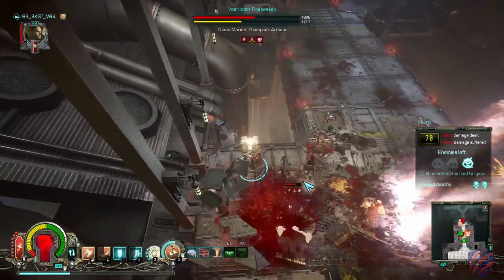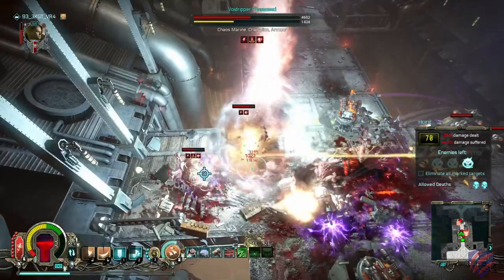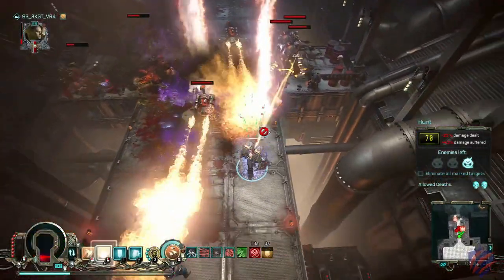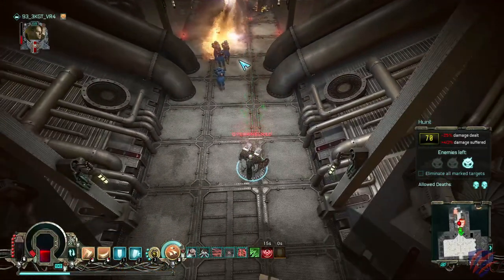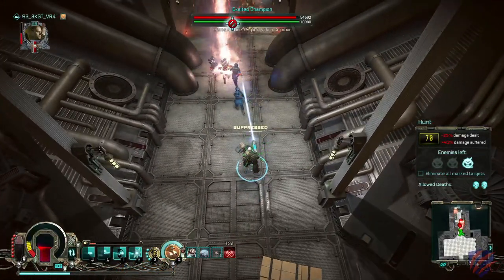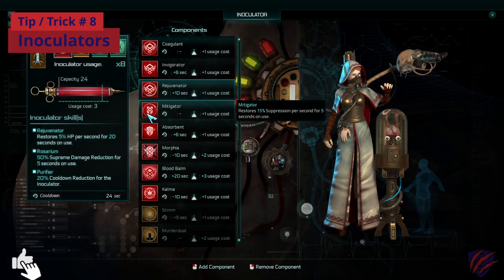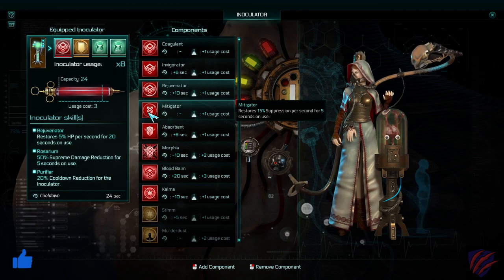Make sure to apply some passive skills, perks, or other bonuses to ensure a steady supply of suppression, or consider using inoculators to keep suppression from dropping too low. Inoculators recover health and suppression as well as provide other bonuses for a limited amount of time.